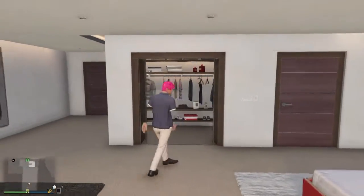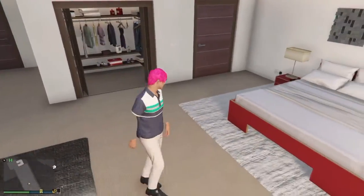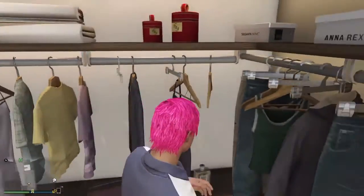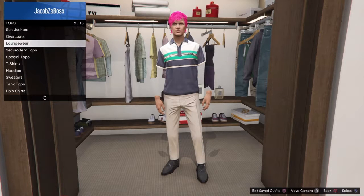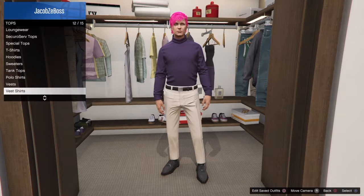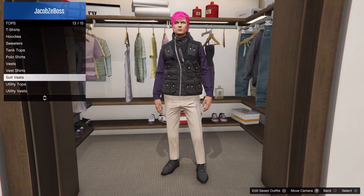Today I'm going to show you how to do the no arms glitch — this is the third glitch. Go to your clothing store and buy any turtleneck, then go to your Utility Vest section and buy the Stealth Utility Vest.